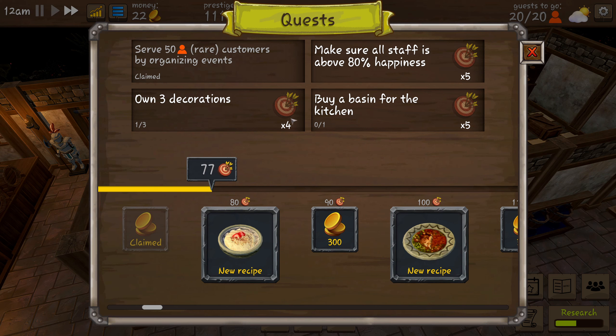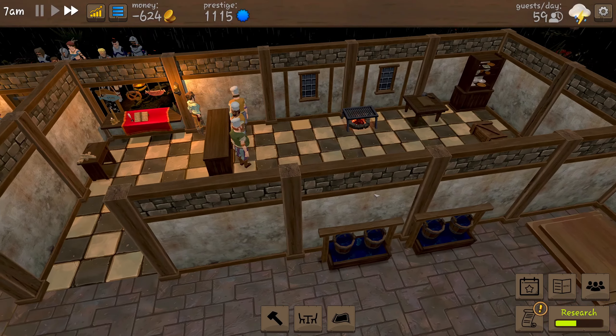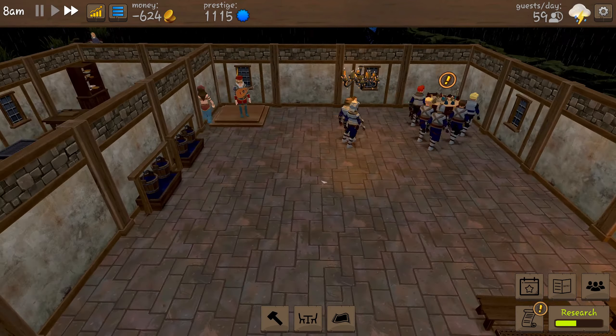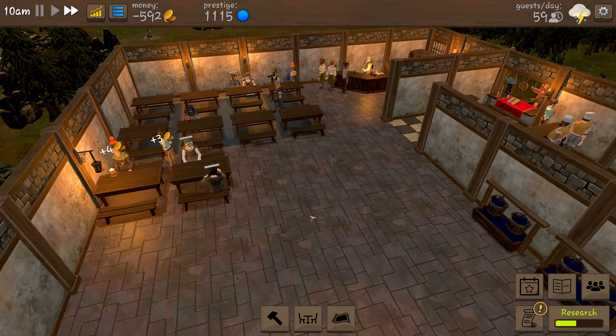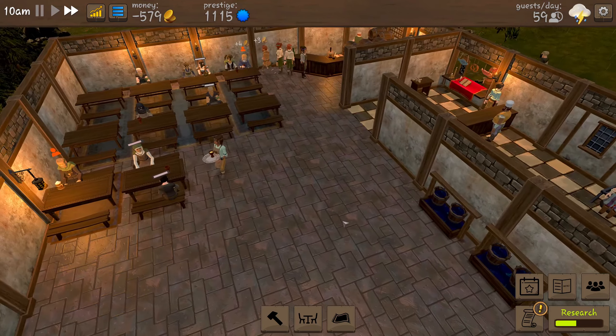On our quests, save 50 rare customers by organizing events — we gained an extra four points, so that's 77. We have almost got a new recipe. We need two more decorations and we get another four there, plus a basin for the kitchen. Starting the next day — another day of rain. The adventurers are all coming in, our little entertainers too. I think we can get a second floor on it so we might need to keep a separate area for stairs.